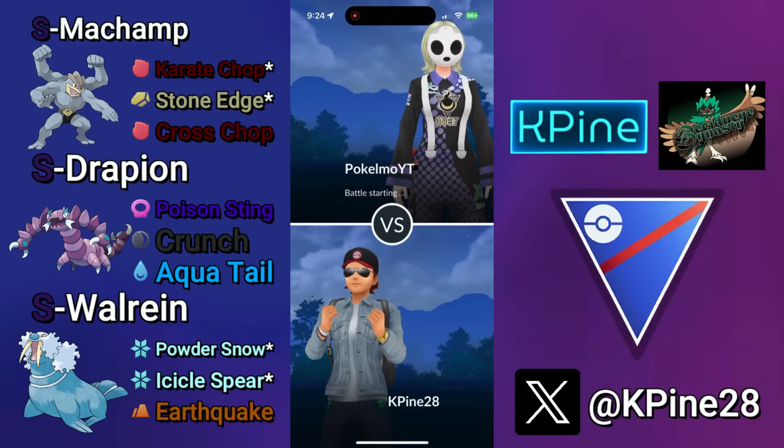And Shadow Drapion — it's back to being the best safe swap in the game. The Poison Sting buff plus the oppressiveness of its charge move damage is unmatched. Plus, in this situation, it works well to bait out the fighters Walrein doesn't want to see. This team is really flexible in either saving shields for your back mons to sweep, just powering through matchups with Machamp, or even farming something down to then release an onslaught of damage.